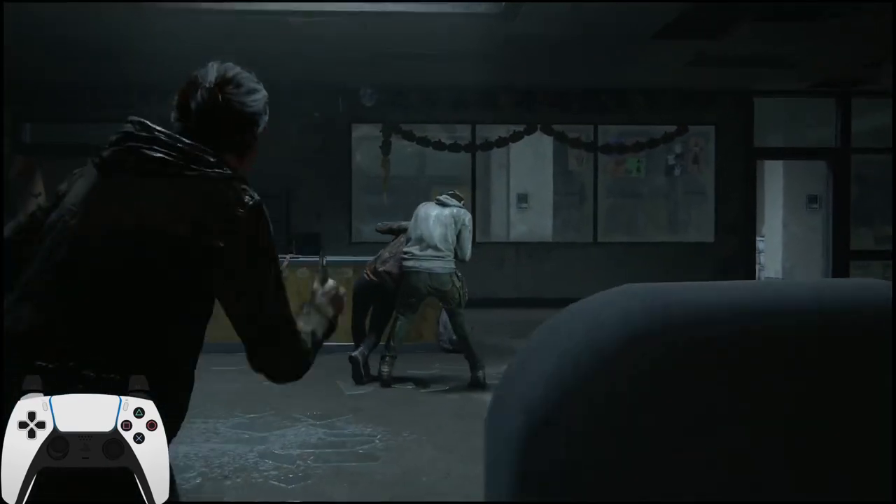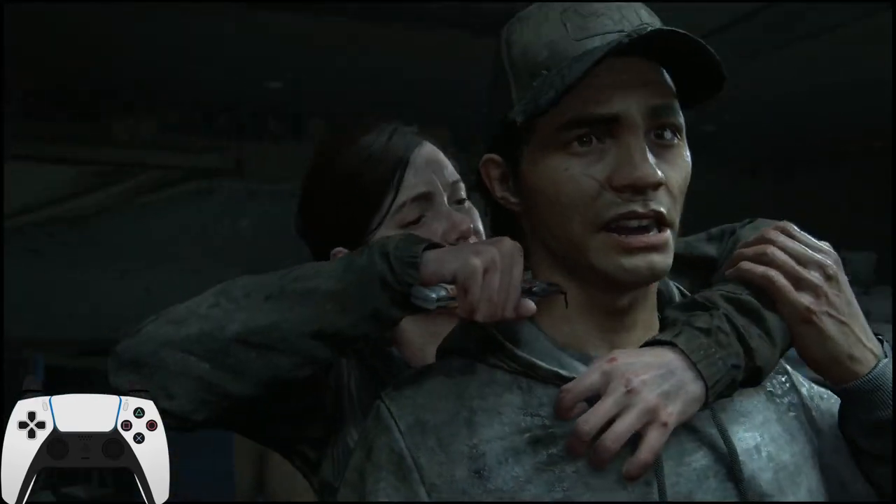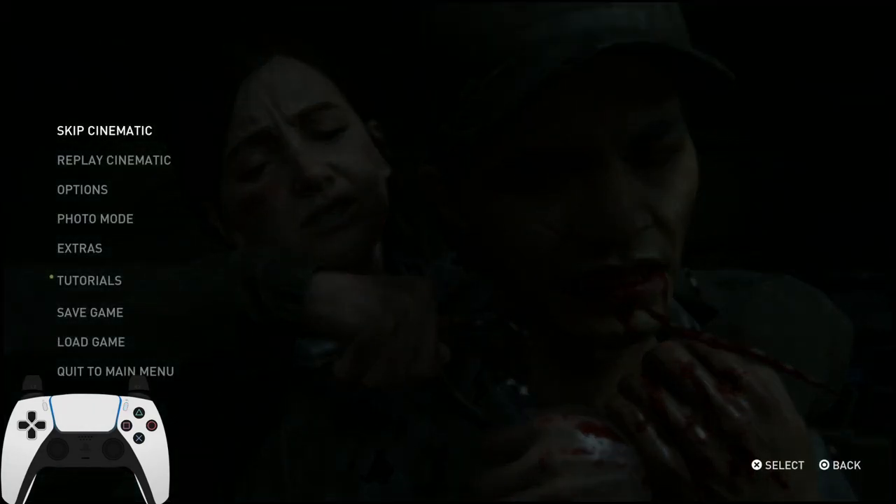It turns out you don't actually need to press square to kill Jordan. You can see I didn't press square there — all you have to do is basically run into him and you're fine. So this is the cinematic you need to skip in order to be able to run to the right.